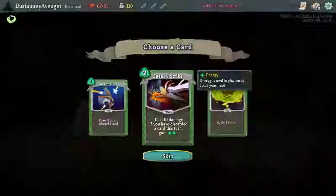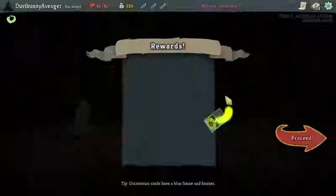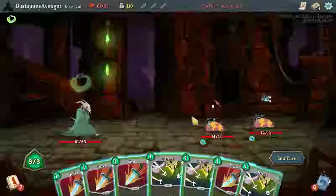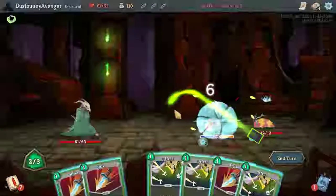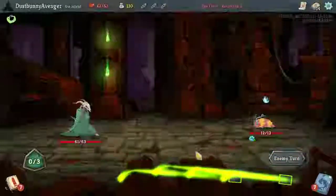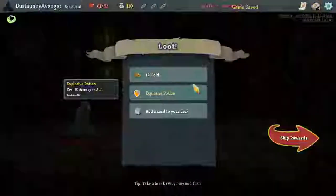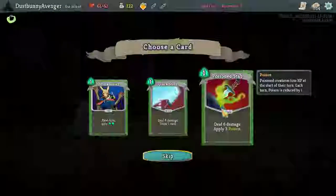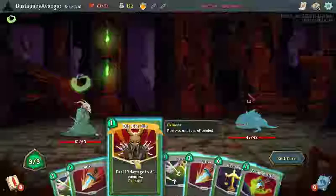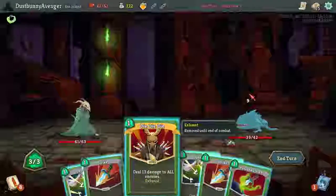We have Thousand Cuts, we have Deadly Poison. I like the idea of going a poison build — I haven't successfully done a poison build yet and I really want to. At the question mark, I was really hoping for Die Die Die to pop out. We can kill him in one run — yes we can! He did explosive potion and the poison stab — a little bit of damage and poison at the same time. Die Die Die is beautiful.